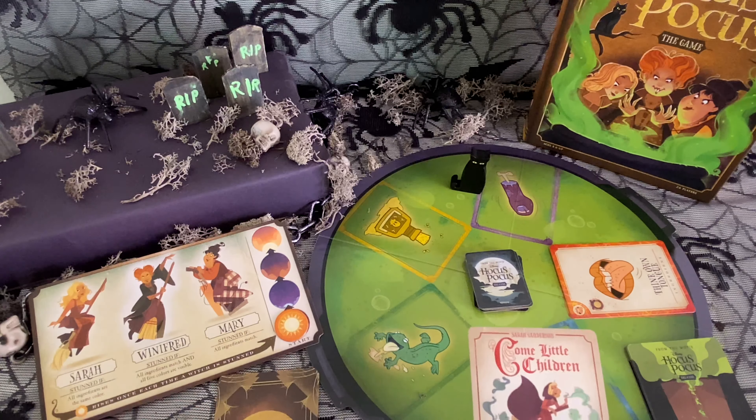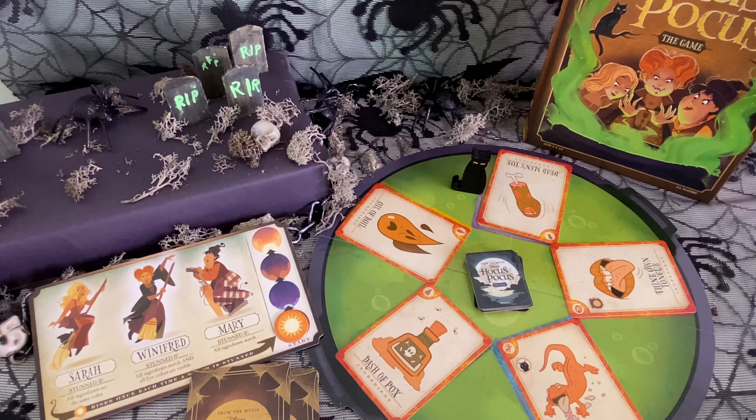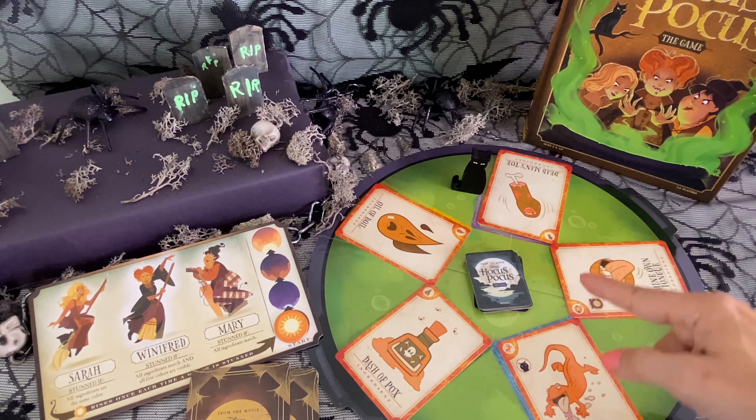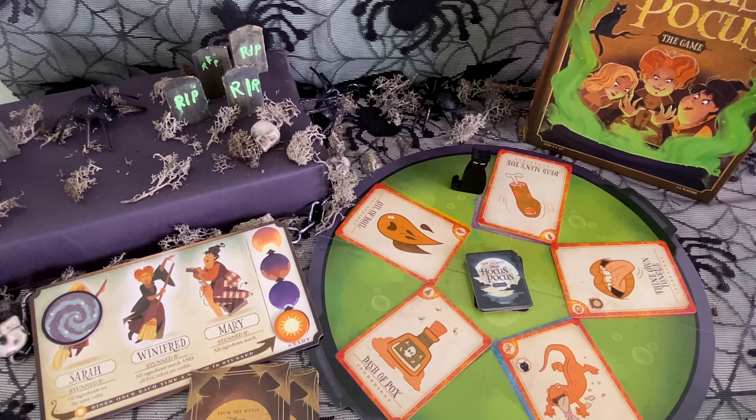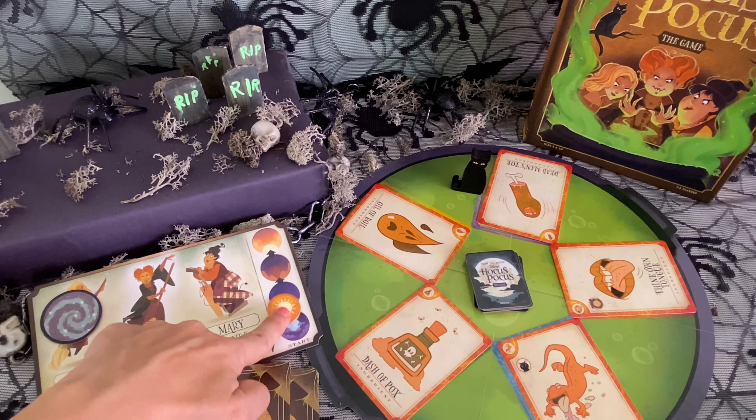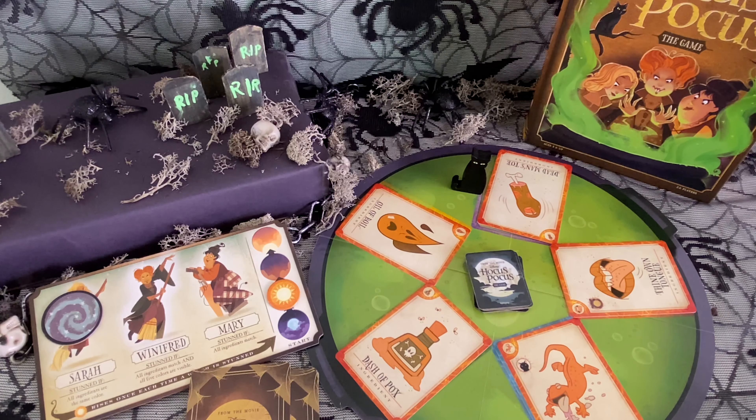This one says: 'The time has come to play here in my garden of magic. Players cannot ask for information until another spell is cast.' So we can't ask any more questions and we can't stun any of the witches. Let's continue.